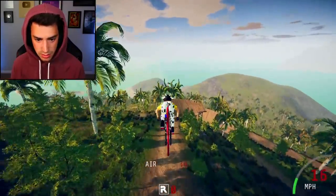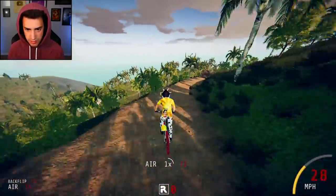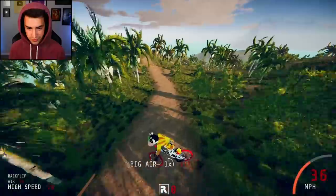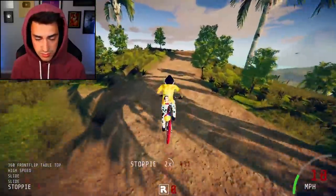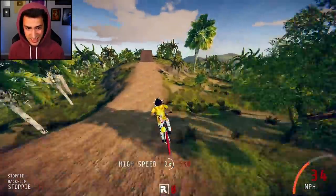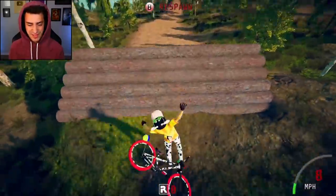All right, so land perfectly right there. 360 front - so risky. How did I land that, dude? That was terrible but I'm still going to go. Backflip into the rocks, hopefully I can gain the speed to do this. And there's no way. There's absolutely no way... I'm dead.